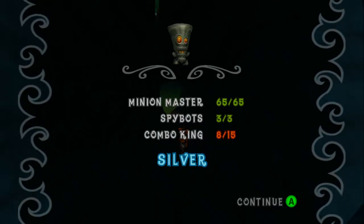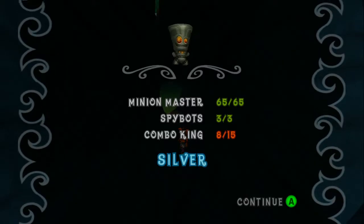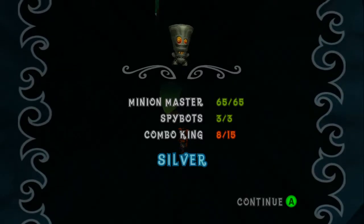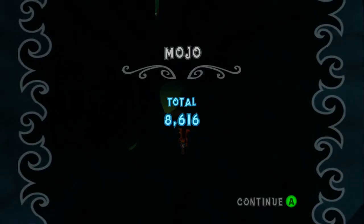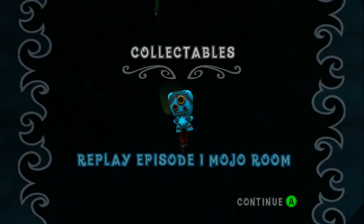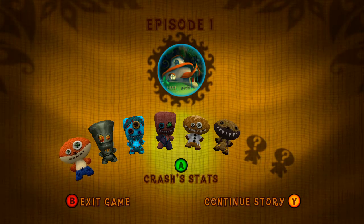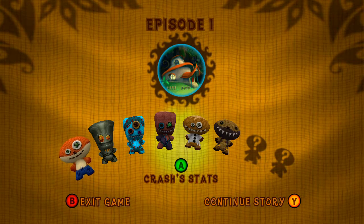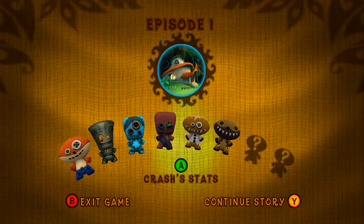Not bad — silver. The combo king challenge is basically a combo you need to get. You need to get at least 15 hits for this level — certain levels need more — so just gotta get at least that much on a combo at least once. We can continue the story by pressing Y, but we're not gonna do that now because I am going to stop the video.